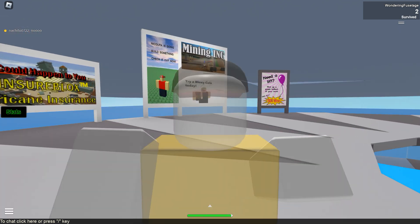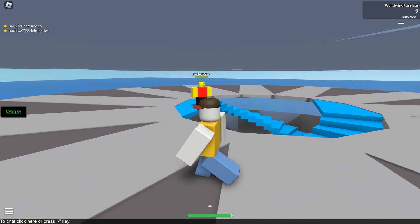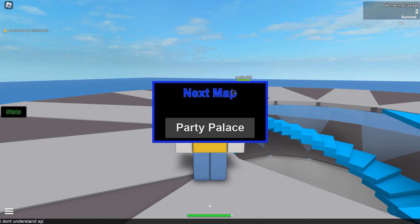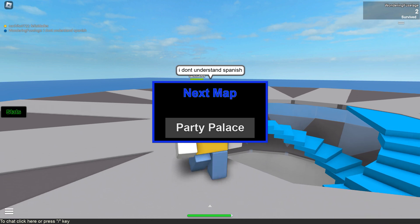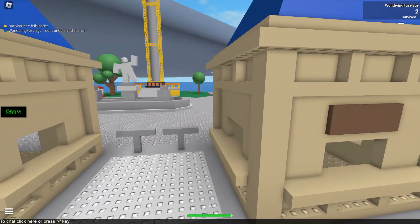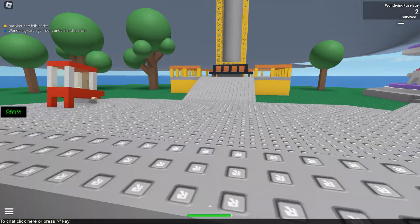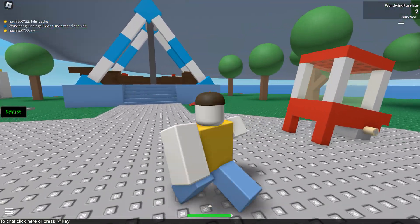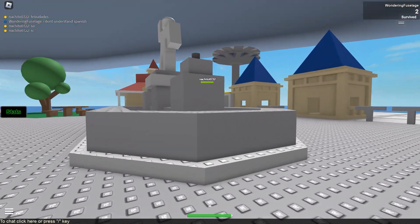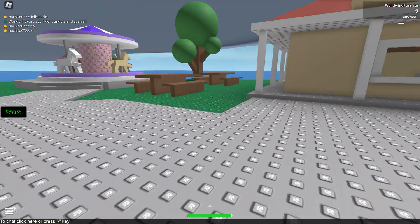Someone in chat is speaking Spanish — I don't understand Spanish. Party Palace! All right, we're going to Party Palace — this looks like some big theme park map. We're just going to run around and see what happens. It's just me and this one other person right now; only two people playing this game at this moment, and this is one of the most visited games on Retro Studio.